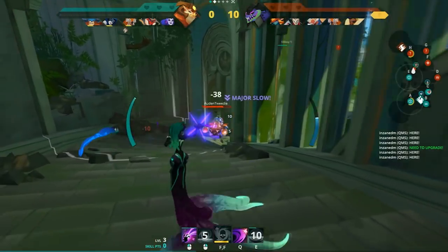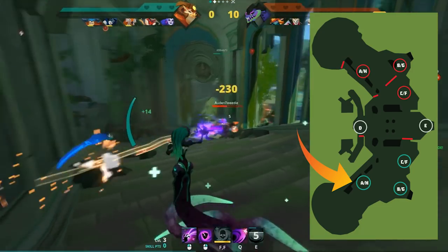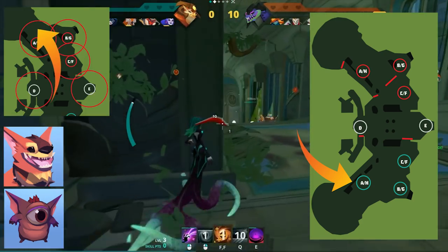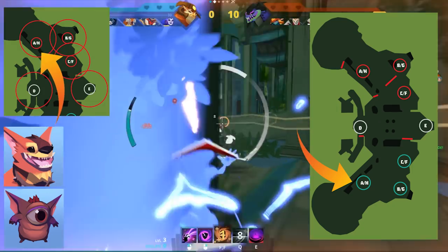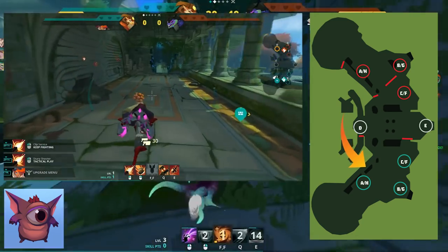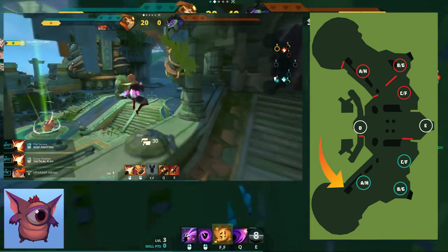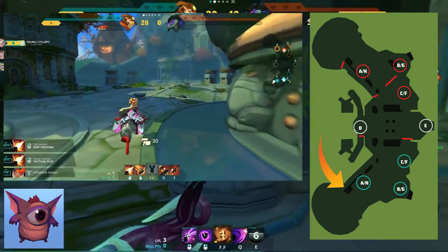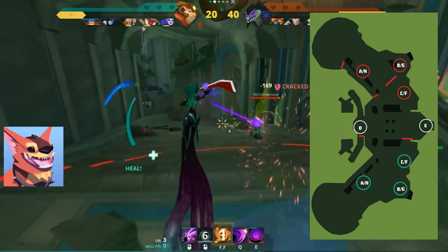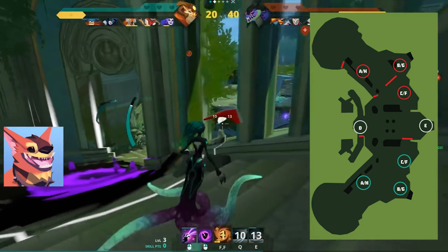Starting off with baby creatures and pre-clash. On A point, I highly recommend taking a Cerberus over a Cyclops, mostly because the Cerberus gives you vision of your whole back line, while a Cyclops only blocks off the path between A and the secret area just behind the Guardian — along the pillar footpath. A Cyclops isn't really practical there because an enemy can just jump around it, whereas a Cerberus protects you from being flanked by assassins.